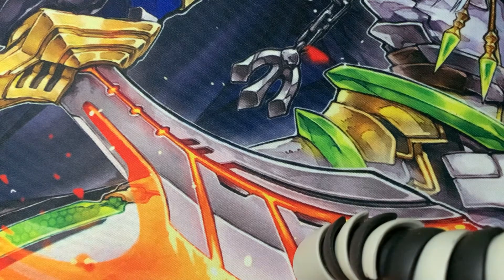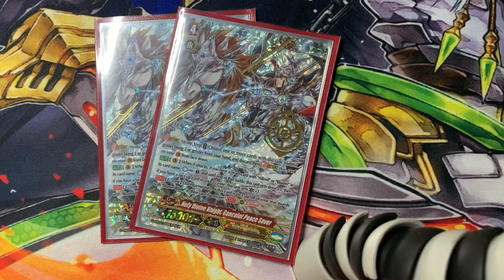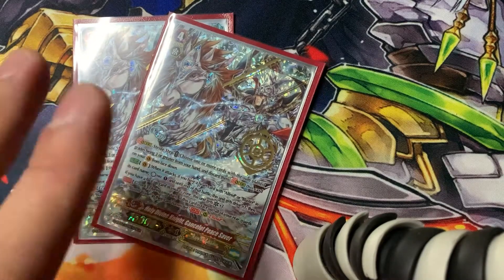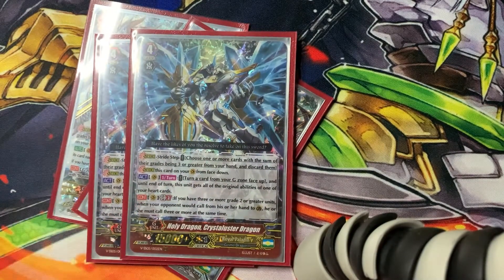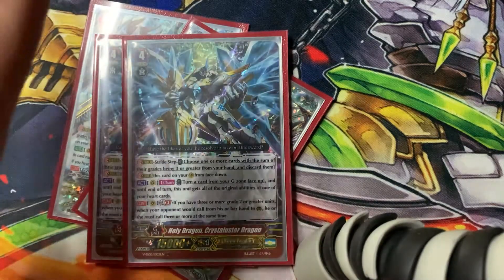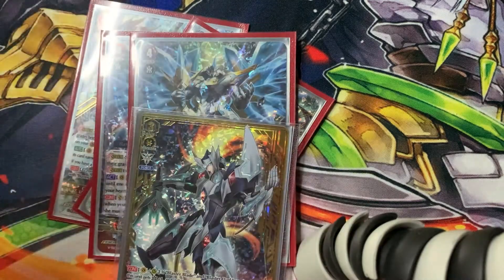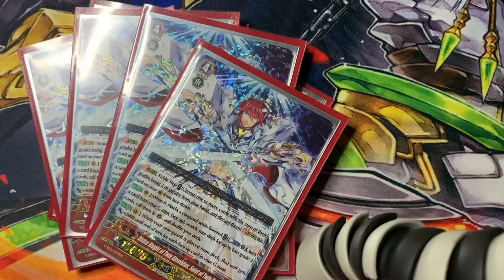For our G Zone, I'm definitely playing two to four Peace Saver — it's still a great stride because it gives you Resist, so if you're playing against Kagero they can't retire it with the Denial of Reference. I like that a lot. And this one — this is the card that's the reason why we're able to get our MLB turns off on the first try. You can have three markers plus an extra critical, and if you have three or more Grade 2 or greater units your opponent will have to guard with a lot of effort. This card with MLB is pretty nuts.